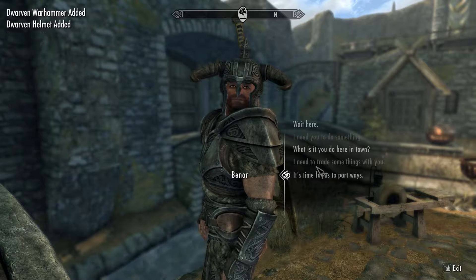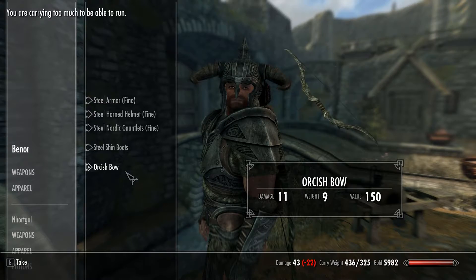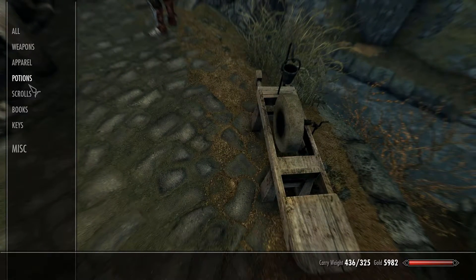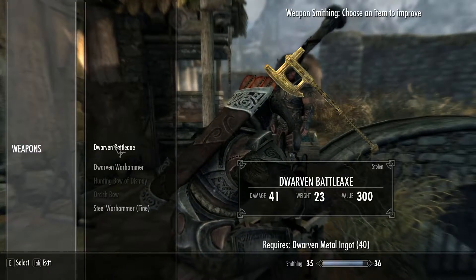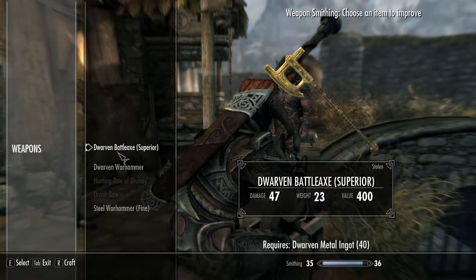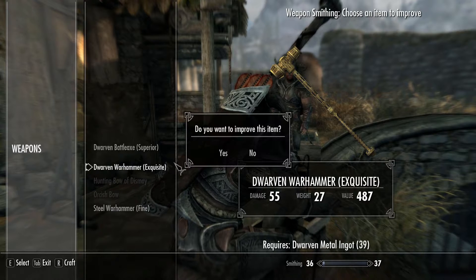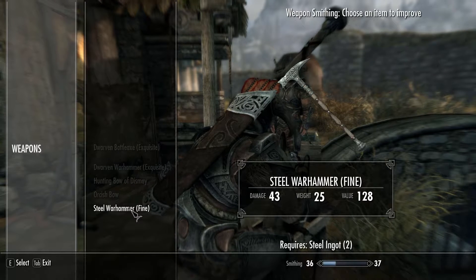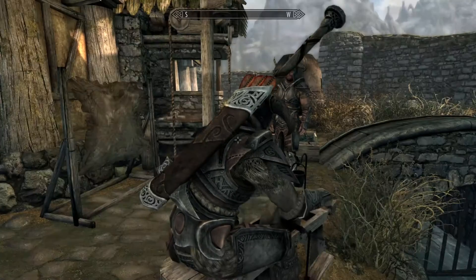Smithing hit 36! Now Benor, give me that dwarven battle axe — I'm going to improve it. Quaffed the potion of fortify smithing — 30 seconds to improve two weapons. The dwarven battle axe shows as stolen because I took it off Benor. Smithing went up a tiny bit so I can improve it again. One steel ingot for that.